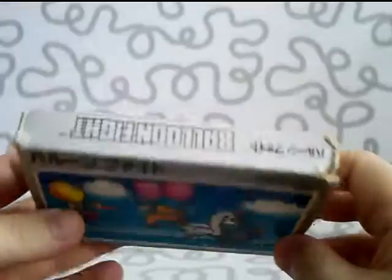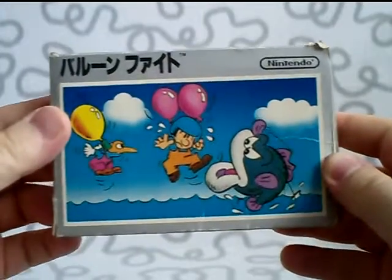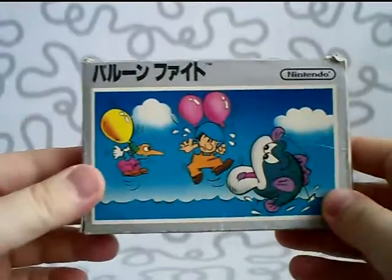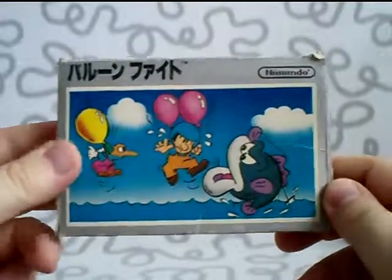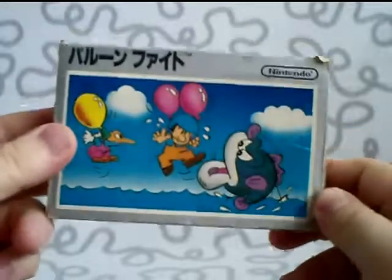Balloon Fight. It's an old game and I can recommend it — it's a classic. You can also play Adam and Eve on the Caltron 6-in-1 or Myriad 6-in-1, but I don't care about that game. I think this is better — this is the original. On the Myriad version you get their version of the Balloon Fight game and I don't think that's good enough.